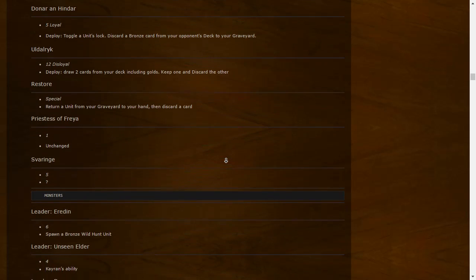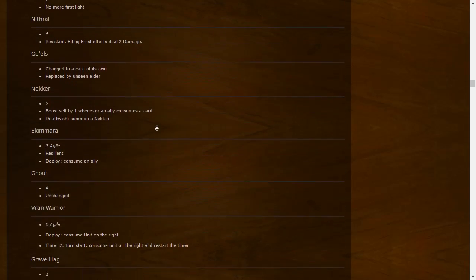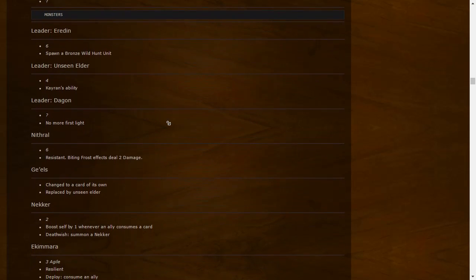Restore: Special — return a unit from your graveyard to your hand, then discard a card. Nice discard synergy. Crystal Freya is unchanged but is not a veteran anymore, so you won't get a three-point Crystal Freya in the late game with the special strategy.